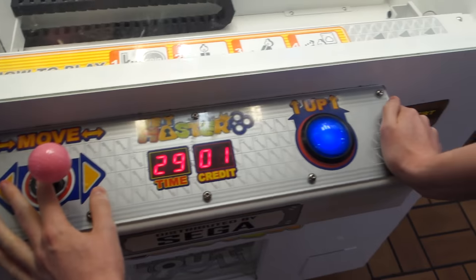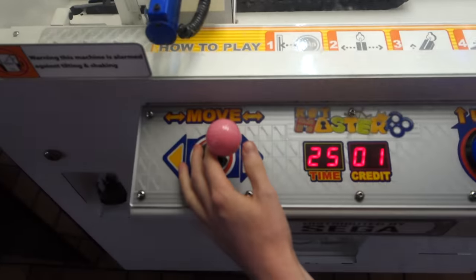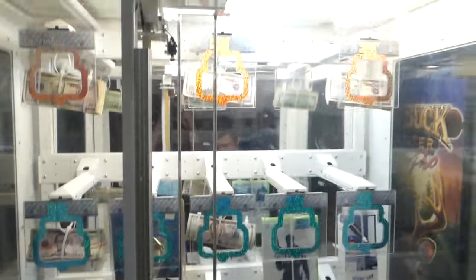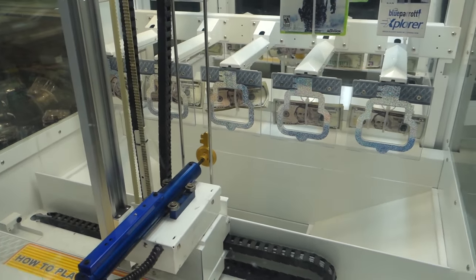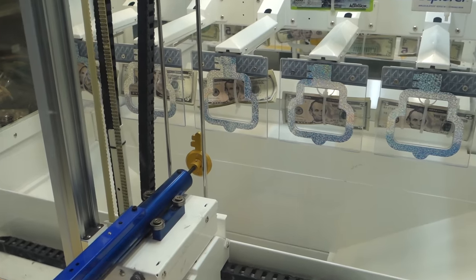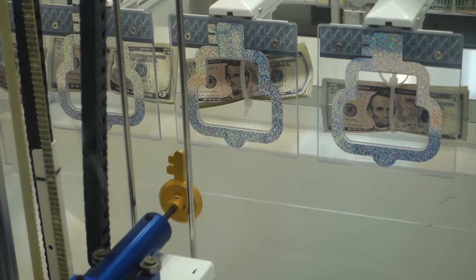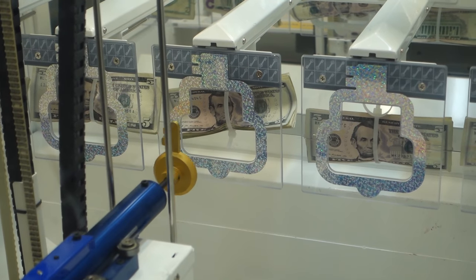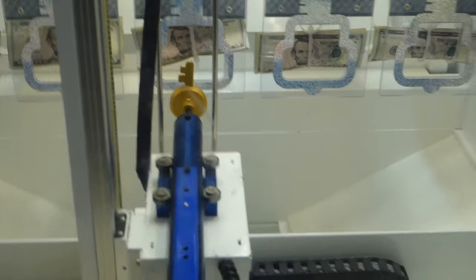The higher you go up the less chance you have — it's more rigged because they got the more expensive stuff up there. So let's try for five dollars again down here, go for the middle row, try to line it up. Oh my god dude, that barely missed it. Wow, crazy dude.